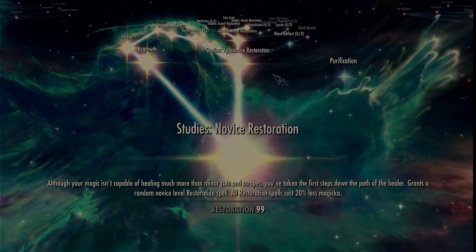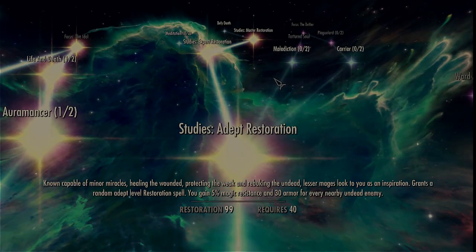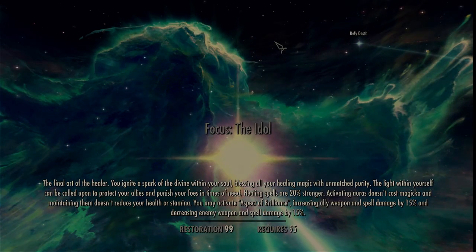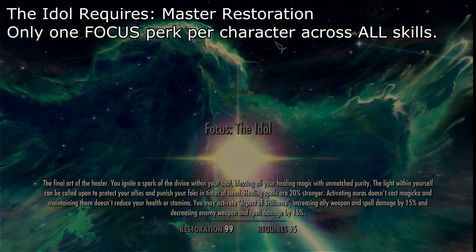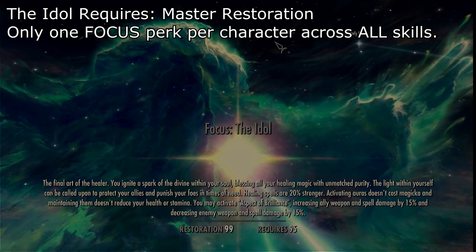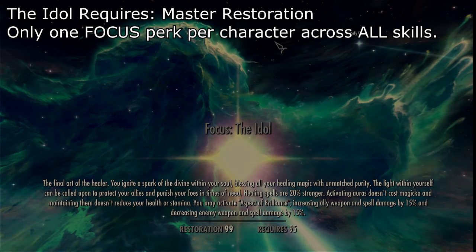After that, travel up the main Restoration tree to Master. Defy Death is optional. Under no circumstances should your character be taking the right wing, which is all about diseases and curses — it is the death side of restoration. Instead, focus on the left side, which will allow you to get the Idol — your magical focus. It will make all of your healing spells 20% stronger on top of the 20% stronger you already got, bringing it to 40% stronger. Furthermore, activating auras will no longer cost magicka, and you will have an Aspect of Brilliance which will increase your damage and your allies' damage while decreasing enemy damage. It is just a great thing to be as a paragon of the light.